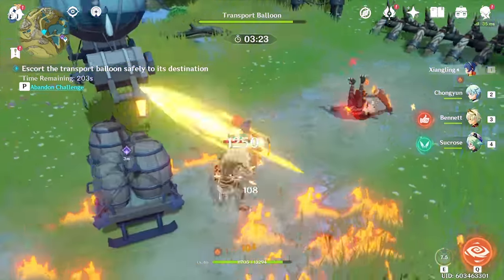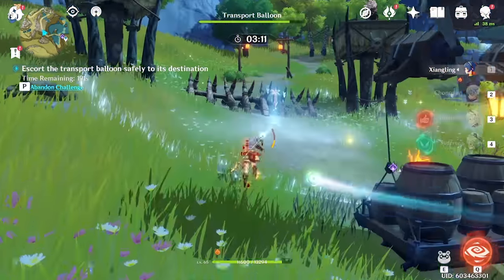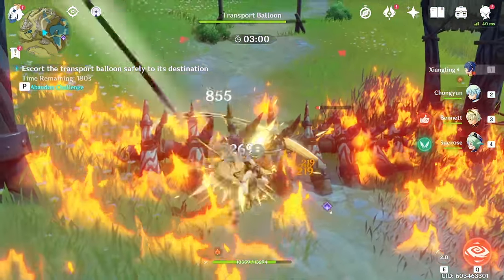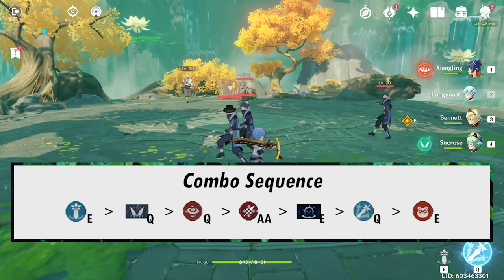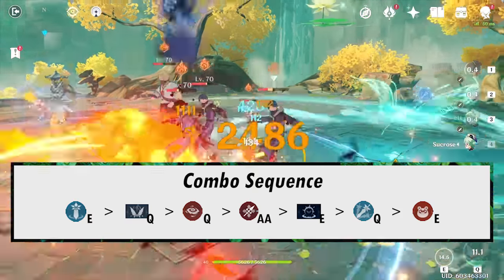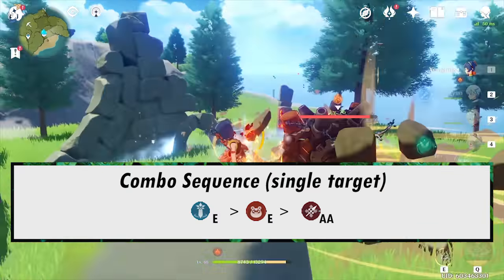You're picking up Bennett for Pyro resonance and the great healing and steroid he provides for your team. The last spot goes to Sucrose because you need some help with AoE, and spreading Cryo then proccing Melt with Pyronado is very attractive. Sucrose over Venti since you can reach your enemies better, but any Anemo like Venti or Jean can work here. The Abyss core is Xiangling, Chongyun, flex for healer, and flex for Anemo. The combo against mobs is Chongyun E into Sucrose Q, Xiangling Q, Xiangling auto attack until Sucrose Q wears off, then Sucrose E, Chongyun Q, and Xiangling E for the last Melt proc. For single target: Chongyun E into Xiangling E, then Xiangling auto attacks for many Melt procs.